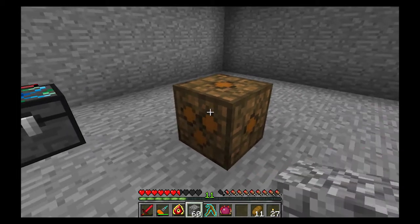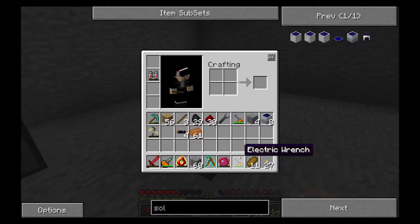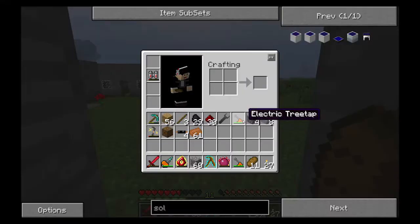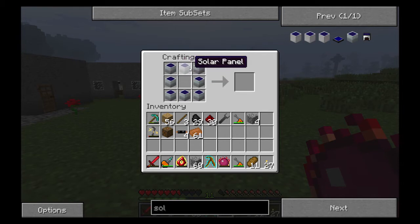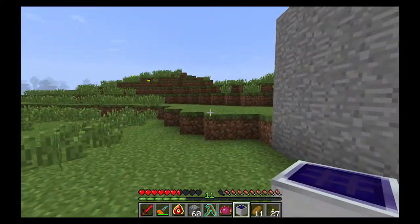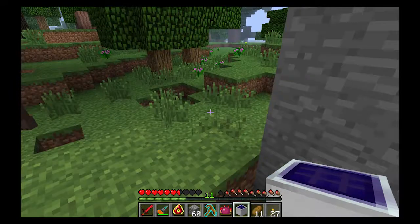You can also apply redstone power to reverse it, converting low voltage into medium voltage. We don't need it for that here — that would be stupid. What I'm going to use it for is as part of a crafting recipe: put a bunch of single-powered solar panels into a low voltage array.